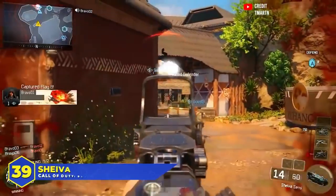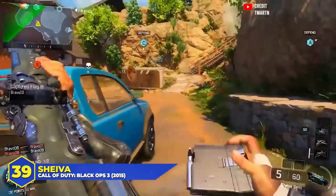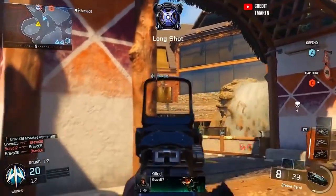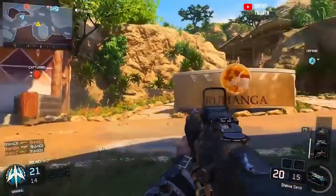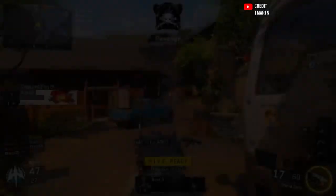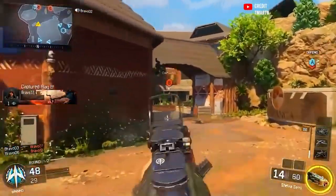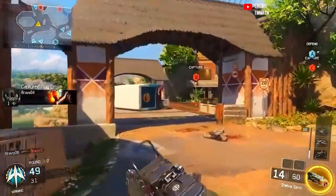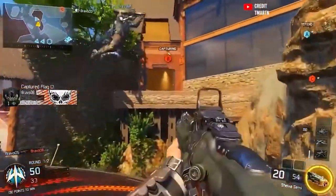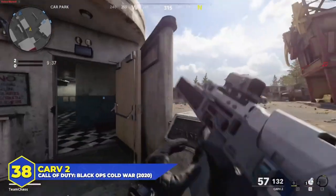At number 39, the Shieva in Black Ops 3. It has a fan club that always appears whenever I talk about it. A semi-auto rifle with a painfully low fire rate but extremely high damage — by default it will kill with two bullets from practically any range. If you throw the High Caliber attachment on there it becomes a one-shot kill to the head, which is very intimidating. It was a high-skill weapon — that fire rate would punish you hard if you missed your first shot, but if you aimed high and stayed on target it was a get-good weapon.